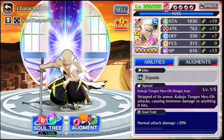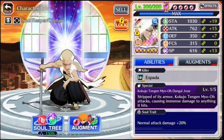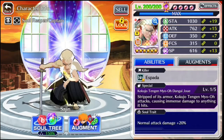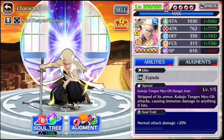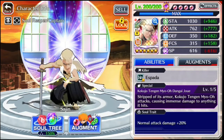Going through his stats: stamina at 1030, attack 762 which is the highest or second highest in the game, defense is 350, focus 315, and SP 616. His killer is spider, so he does 40% extra damage to a spider, and soldier is normal attack damage plus 20%. His 6-star abilities and percentages will be in the description below.